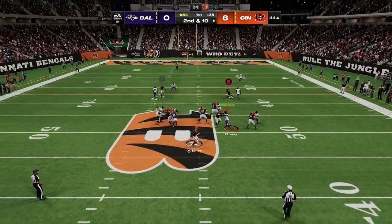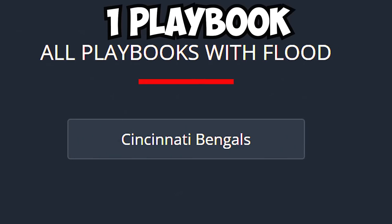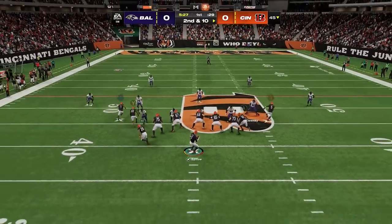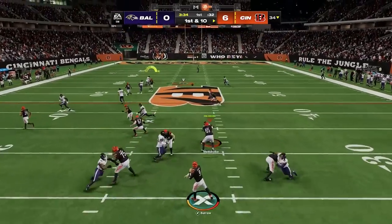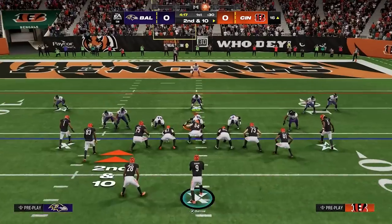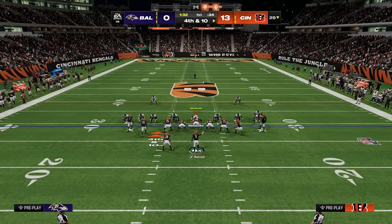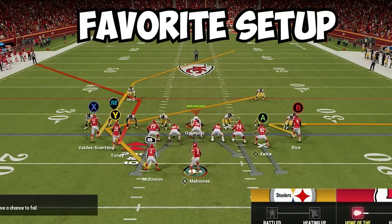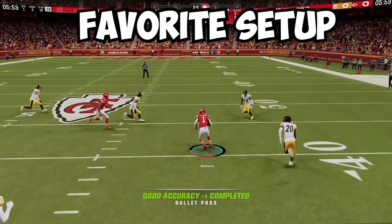A really easy way to dominate Cover Zero and pretty much any defense in Madden 24 is Gun Tight Slots Halfback Week Flood. It's only available in the Cincinnati Bengals playbook, but the formation as a whole has so many nice complementary plays that it may be worth running. Just in the flood play you have a super deep post and a deep corner route, letting you attack any style of man or zone coverage. Because you can block your halfback on the left and tight end on the right, you can pick up pretty much any blitz. My favorite setup is to block the tight end, zig the outside right wide receiver, and angle or Texas route the halfback — this beats most man and zone defenses you see.